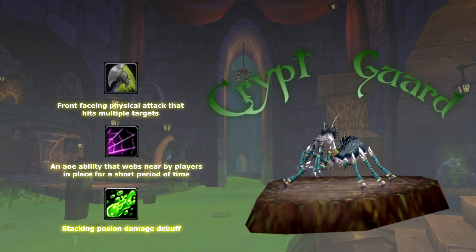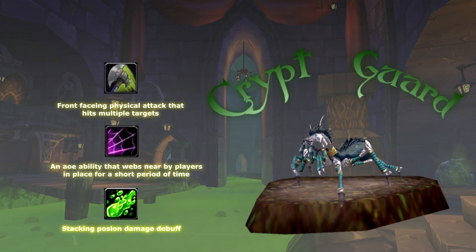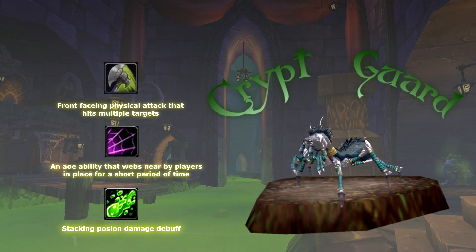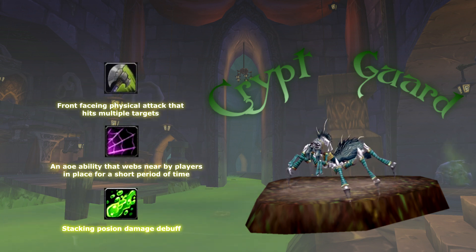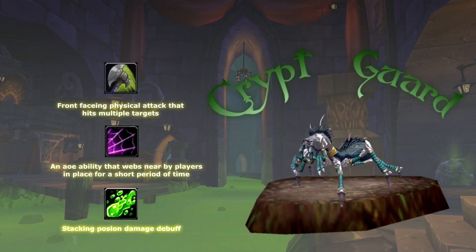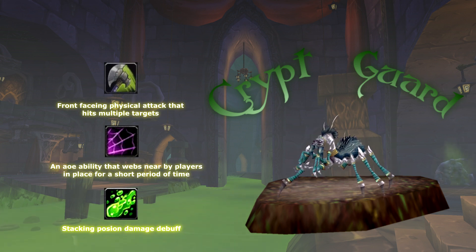Off-tanks should use Free Action Potions, and it would be prudent to have a second warrior ready to pick up the Crypt Guards should the first tank get webbed too soon or lose aggro. Once they die, pre-plan to have a mage or two standing on the Crypt Guard corpse locations so that as soon as scarabs spawn, they're on it right away with Nova and AOE. Also note that dead player corpses can also explode, yielding about 5 scarabs per player that dies.